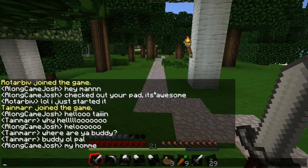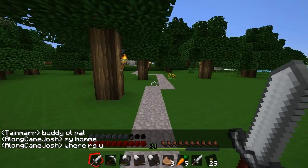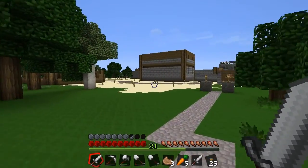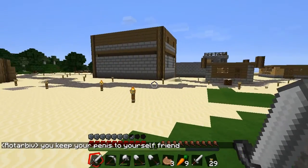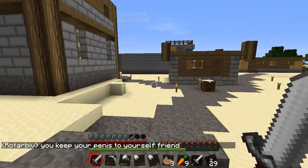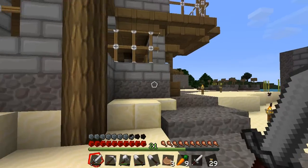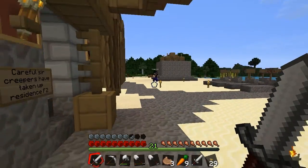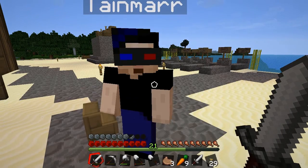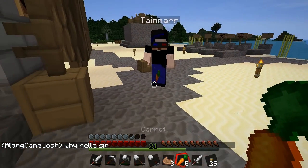I'll go to spawn and see if we can find Tane. Oh, Tane Marr. Maybe he was talking to the keyboard and not me. Where is he anyway? Tane Marr! Let's go say hi. Hey, it's Tane! Hello, sir! Here, have a carrot, Tane. Yum yum yum. Enjoy.